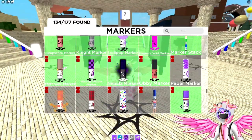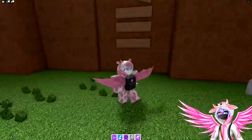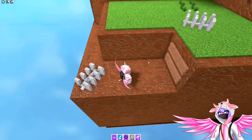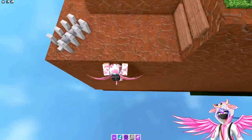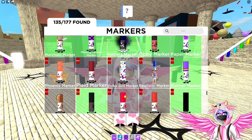The next one is the paper marker. Head over into the giant mountain, go to the back corner near where the bone marker is, and if you look over the edge there's a little hole in the wall. Jump out and in, and you'll find the paper marker inside.